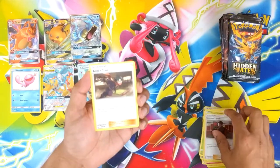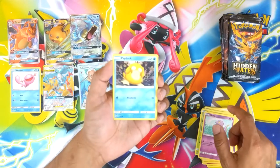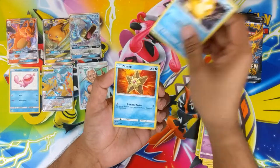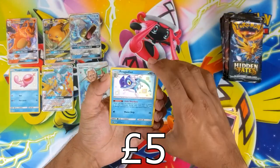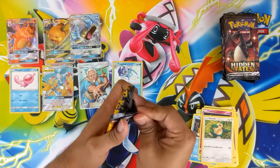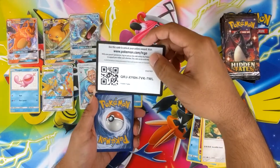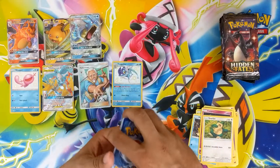It seems after Elite Trainer Boxes have dropped, quite a lot of people are pulling the Charizard. Shiny Frogger there. And literally everyone who pulls it is just sending it to get graded straight away. Can't blame them though — if I got one I'd do the same thing.